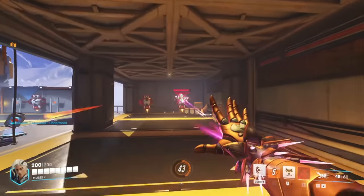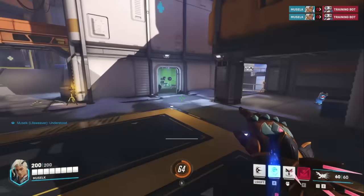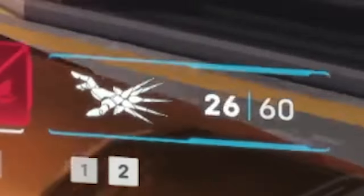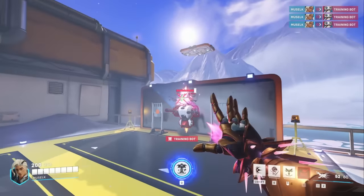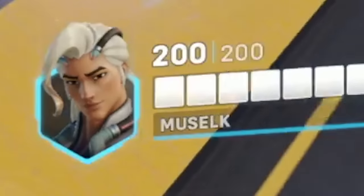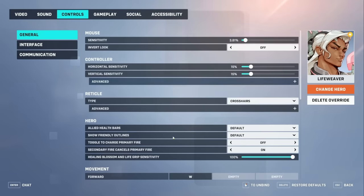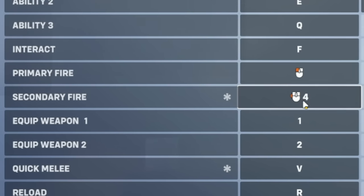One bit of feedback we've been seeing a lot is that his kit can feel a little janky in terms of where everything's bound. Normally your primary and secondary are bound the same way Mercy's staff and gun are — two separate weapons you need to switch between. But there is a single keybind change that makes Life Weaver ten times more fun to play. Go to Options, Controls, make sure you're in the Life Weaver section, and change 'next weapon' to right click. You'll need to rebind secondary fire somewhere else — I have it on the side of my mouse.